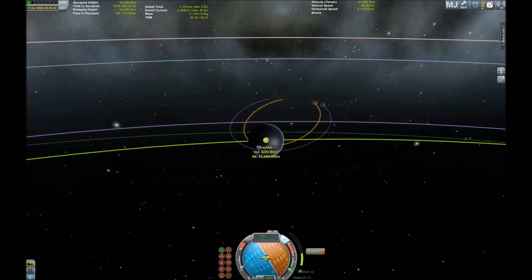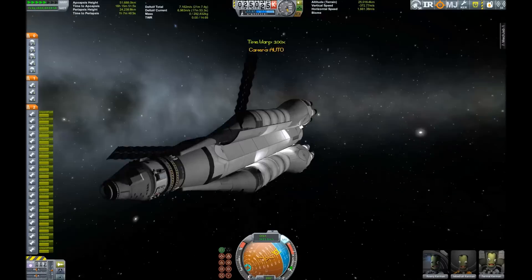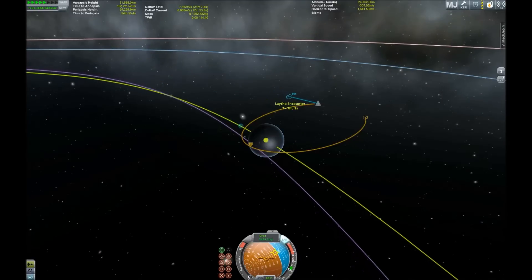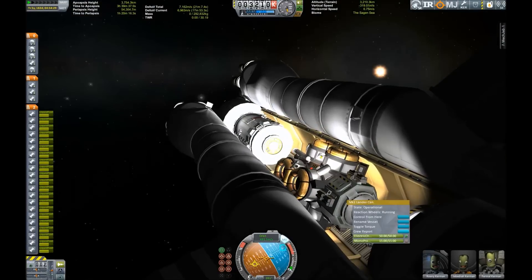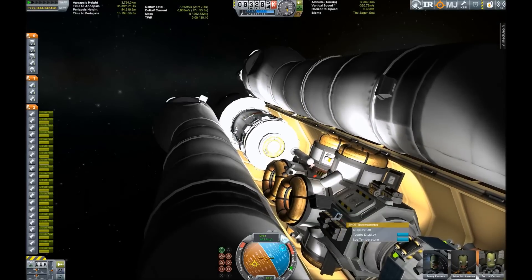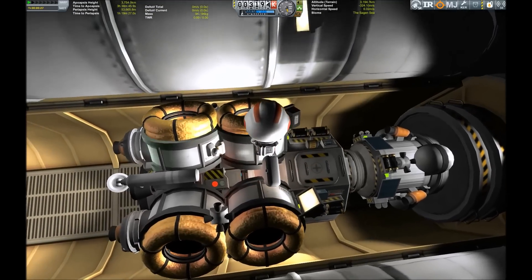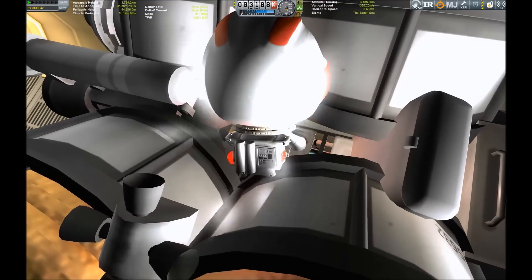We got out of the influence of Tylo and we're setting up our Laythe encounter. It should be looking good, but as you may have seen in one of my previous episodes, some encounters never stay the same. Regardless, we now have almost gotten our encounter and here we are inside the sphere of influence of Laythe. Now it's time to do some science in high orbit above Laythe so we can get each and every possible science point available. Our brave Kerbal has to get the data from all of the experiments, which means some more EVA action.